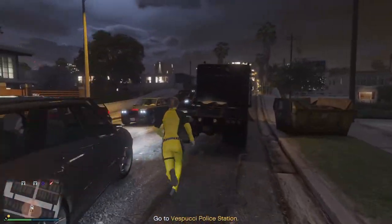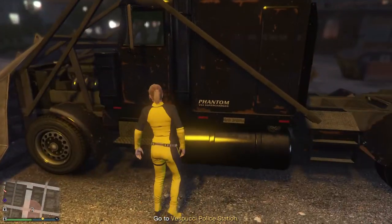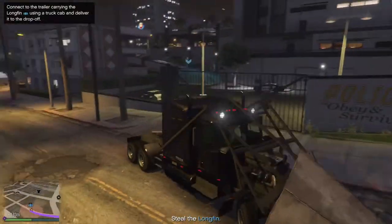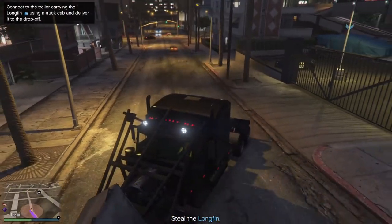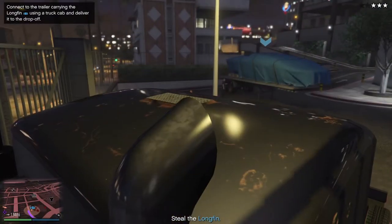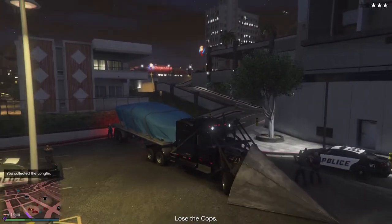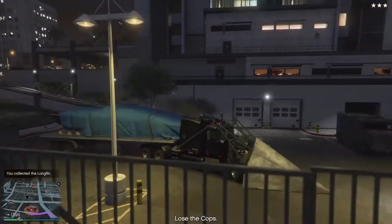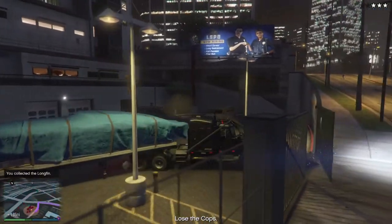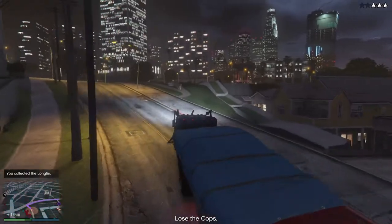Whether you're in the Phantom Wedge or one of the trucks that Pavel provides, when you get to the entrance of the police station, back in — because you're going to have to back up to the trailer that the Longfin is on. You don't want to pull in forward and then have to turn around while all the cops are shooting at you. Back in and duck while you're in the vehicle. On Xbox press A to duck, and on PlayStation press X to duck. This will help you from getting shot too much while you're inside.